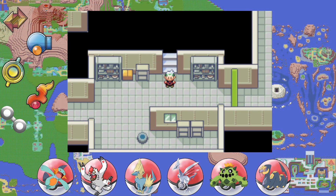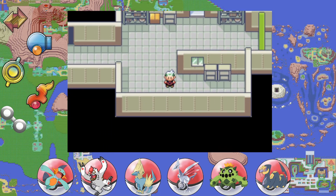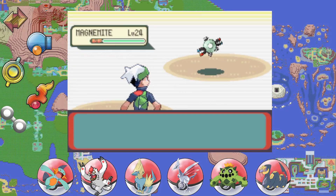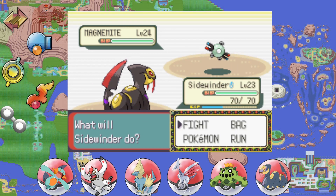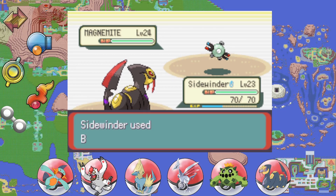Hello everybody and welcome back to the show, this is your captain speaking, Sapphire Satoshi. This is part 13 of our Pokémon Emerald playthrough, where the real goal is just to enjoy Gen 3 and everything that the Hoenn region has to offer. In the last episode we defeated our rival and claimed the fifth gym badge, then Watson of the Mauville gym requested us to come back and turn off the underground generator as a safety precaution.